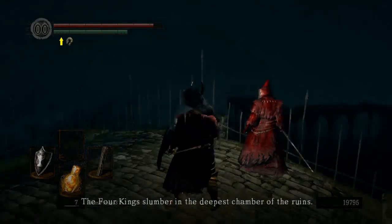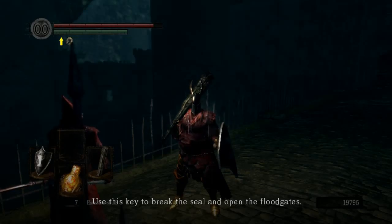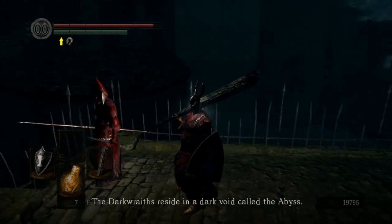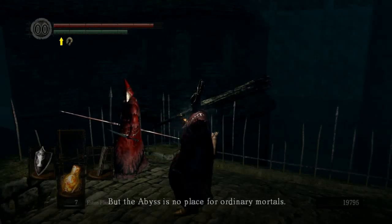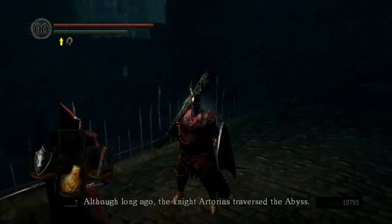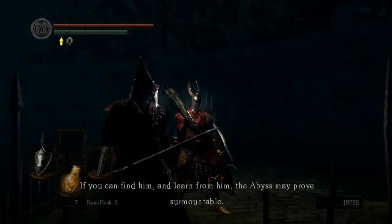Yeah, I guard them — here, go kill them. They're asleep right now. Go kill them in their sleep and open the flunkets. And do not forget: the dark reds reside in a dark void called the Abyss. But the Abyss is no place for ordinary mortals. Although, long ago, the knight Artorius traversed the Abyss. If you can find him and learn from him, the Abyss may prove surmountable.